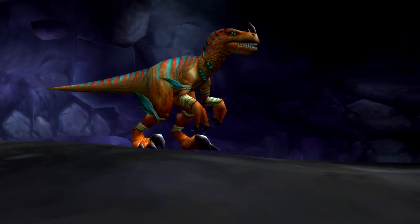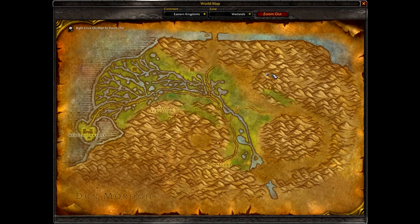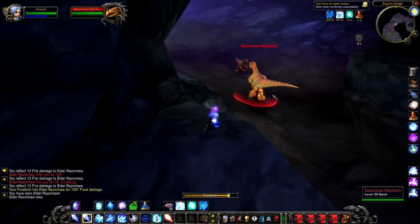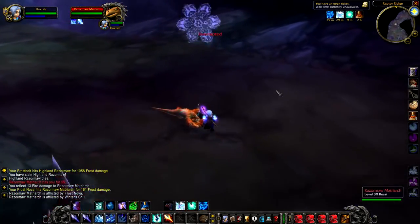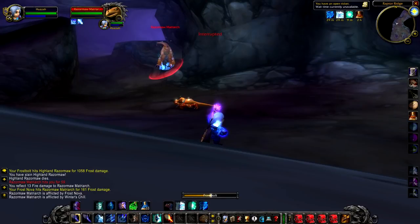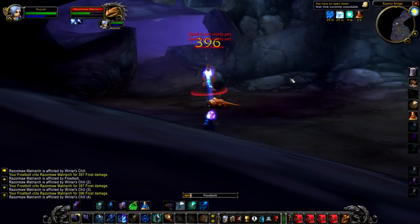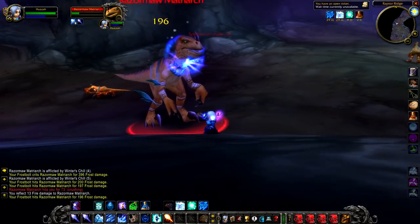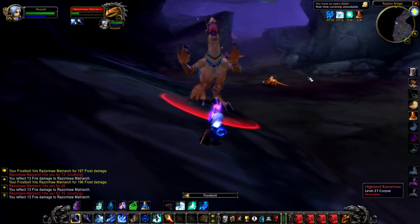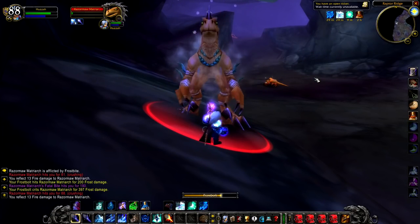Razormaw Matriarch. Up next we have the Razormaw Matriarch, a level 30 raptor that hangs around in the aptly named Raptor Ridge. The cave at the back of Raptor Ridge is where you'll want to be looking — the matriarch roams about, not in any fixed position, so if you can't find her at first, she may be dead or she just may be on the other side of the cave. This mob surprised me a little bit because it actually has a lot of health. It also has an ability to heal itself by doing damage to you, so just watch out for that.